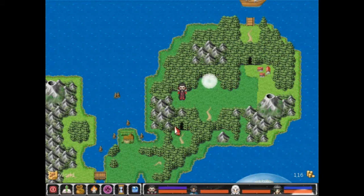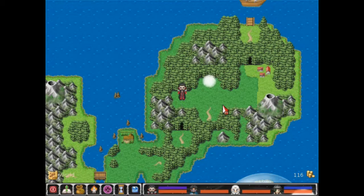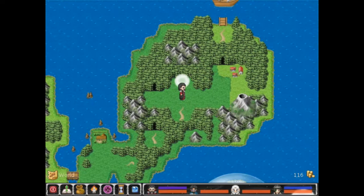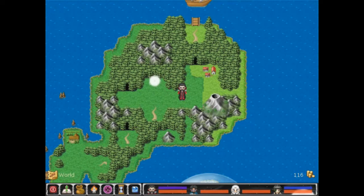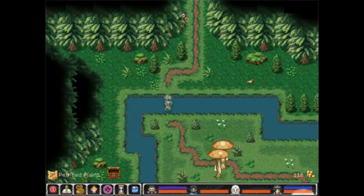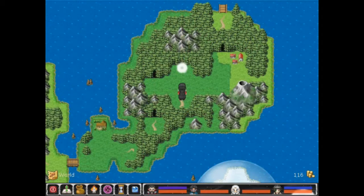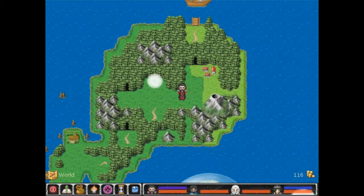Hello everybody and welcome back to another exciting episode of Let's Play Avion 4 Shadow of the Mist. If you remember last time we were playing, we got horribly stuck in this area. So off screen I went and ran through this section of the woods and got everything that was down here. There were a couple more gold bags — one that had 1500 gold, which was really good for helping me reach my goal.